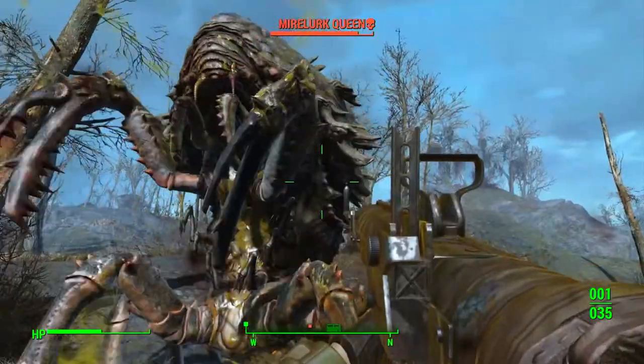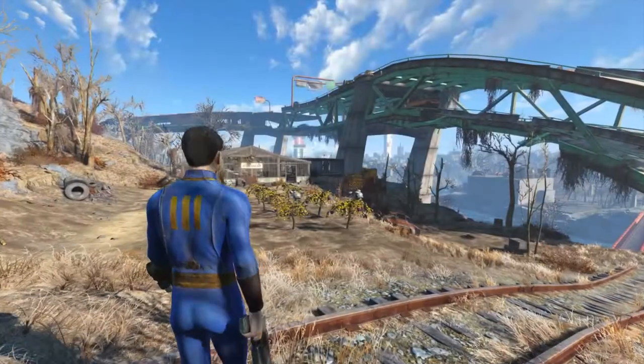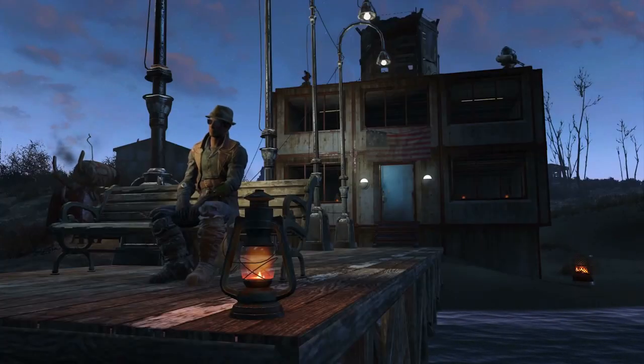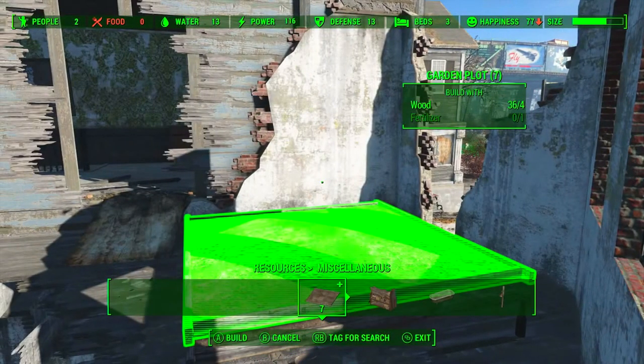This first couple of shots is just showing the sole survivor killing dangerous things in the Wasteland. After a few days out, it's time to kick back at home. Pretty quickly we're straight back to the settlements, and in this shot we can see in the background that the building is already using some of the new concrete walls being introduced in this DLC. Also being introduced is the garden plot, so instead of planting food outside you can now plant them inside buildings.